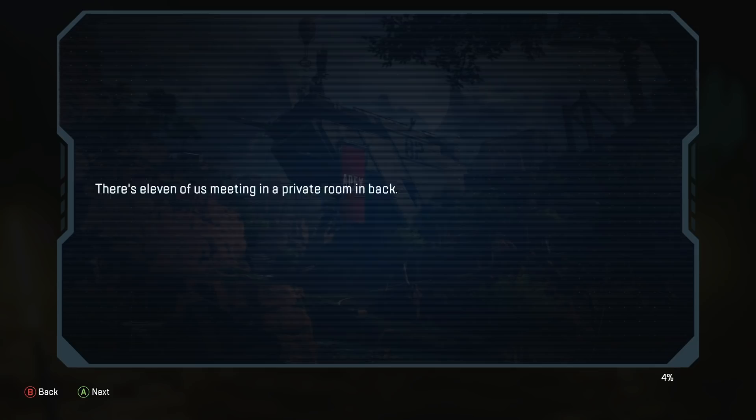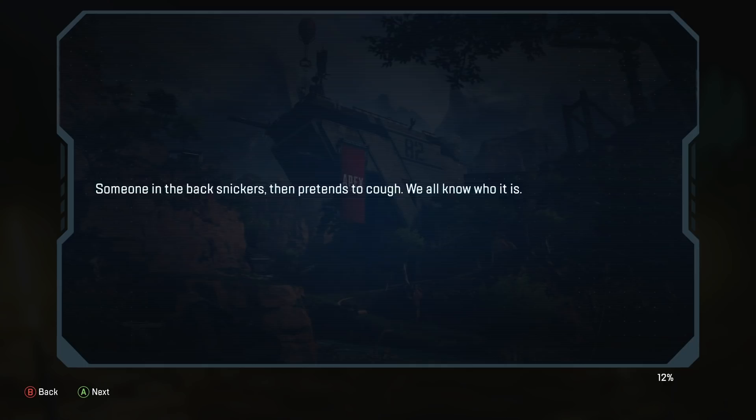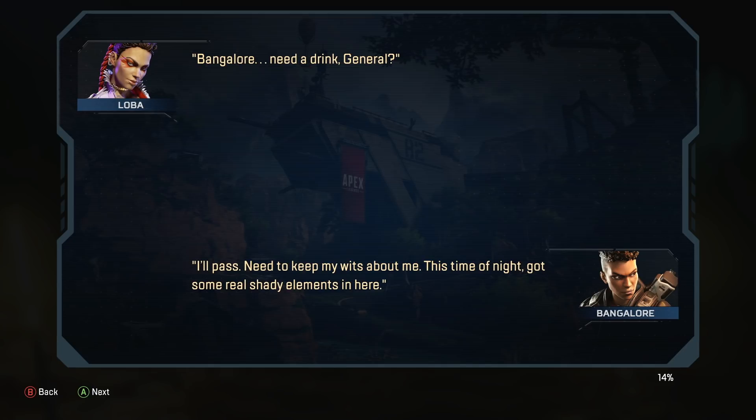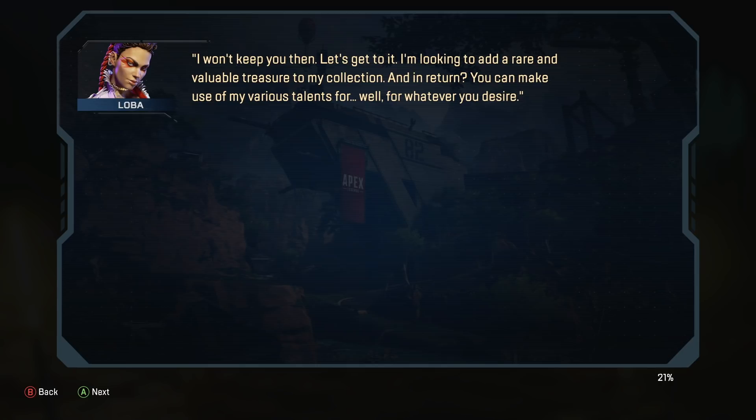There are 11 of us meeting in a private room in back — and by private room, I mean the men's room with the urinals removed. Loba says: 'Thank you all for coming. You should be honored. I usually work alone.' Someone in the back snickers and then pretends to cough. We all know who it is. Bangalore asks, 'Need a drink, General?' — 'I'll pass. Need to keep my wits about me. This time of night, got some real shady elements in here. And trash doesn't take itself out.' 'Well, at least these two will be entertaining. I won't keep you then.'